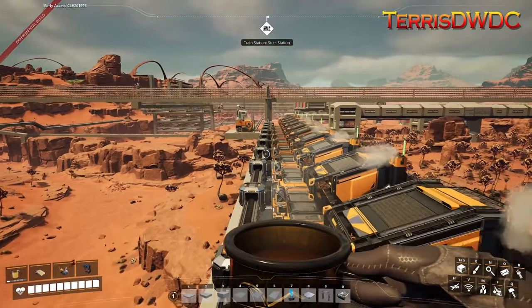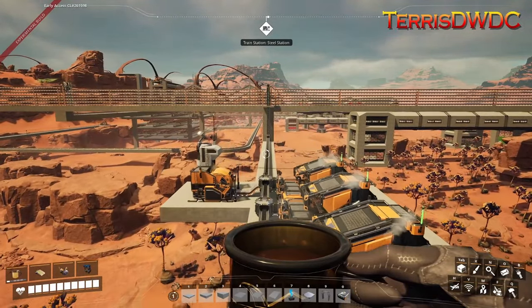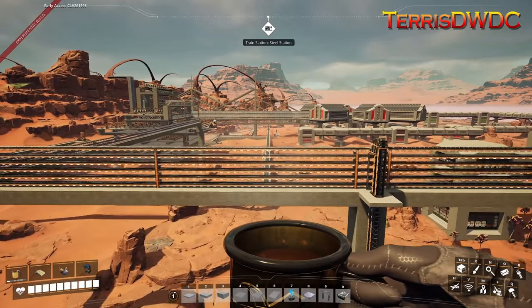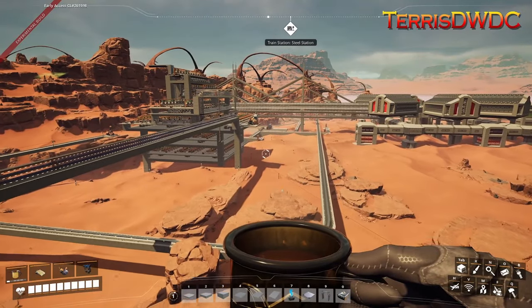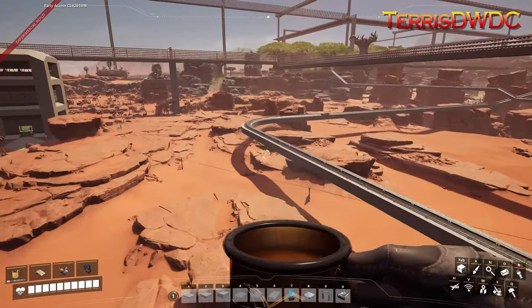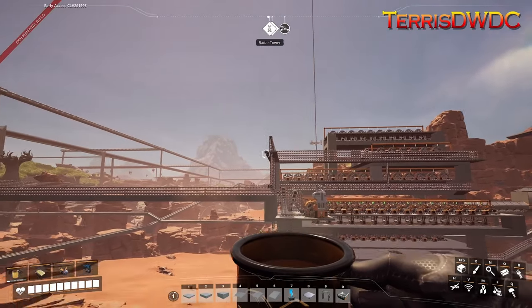Now the next thing we've got to deal with is going to be our heavy modular frames. That's going to be modular frames, steel pipe, concrete, and encased industrial beams — I'm using an alternate recipe. I didn't have to go far to figure out where we wanted to do this; our heavy modular frames are being made right over here and we could just feed it down this way.